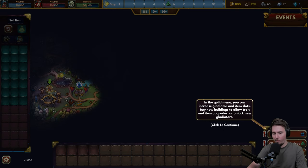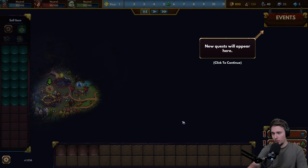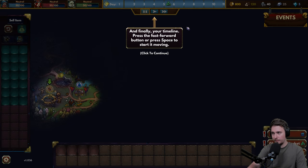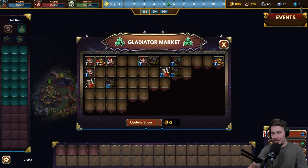In the guild menu, you can increase gladiator and item slots, buy new buildings to allow trade and item upgrades, and unlock new gladiators. This is the Ring of Death arena - our starting position. Let's go to the gladiator market to buy some new gladiators for the beginning. We need some muscle to do our bidding.